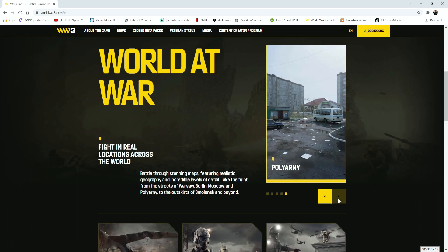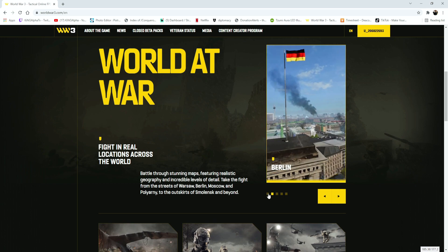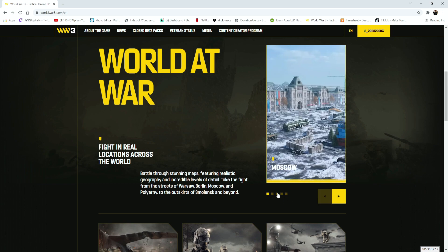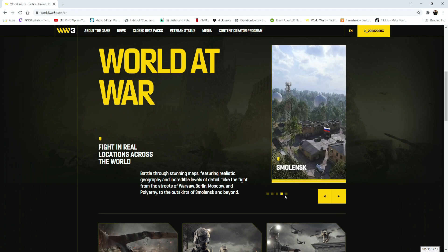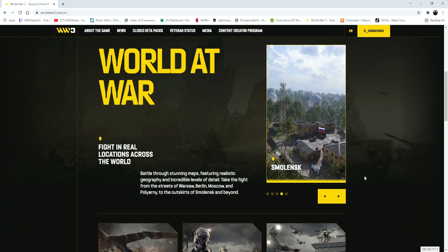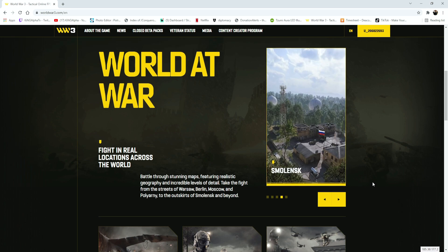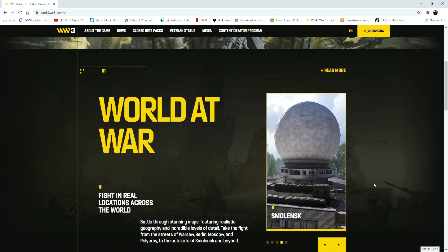First off, they are going to have five maps so far. It seems like the classic maps: Warsaw, Berlin, Moscow, Polnari, and one more — I can't say the word. Anyways, basically five maps at launch so far in terms of the closed beta.